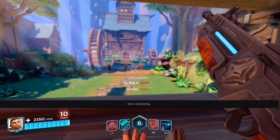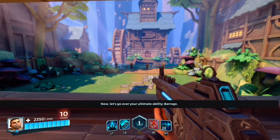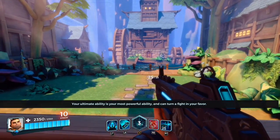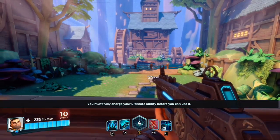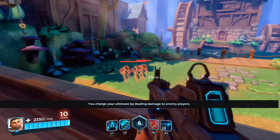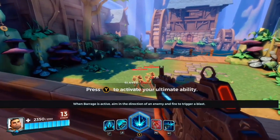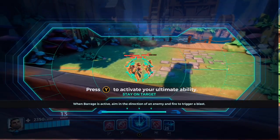Now let's go over your ultimate ability: Barrage. Your ultimate ability is your most powerful ability and can turn a fight in your favor. You must fully charge your ultimate ability before you can use it. You charge your ultimate by dealing damage to enemy players. When Barrage is active, aim in the direction of an enemy and fire to trigger a blast.